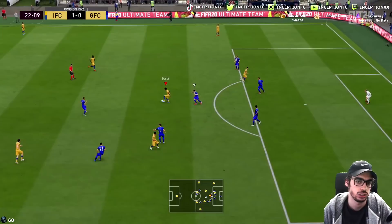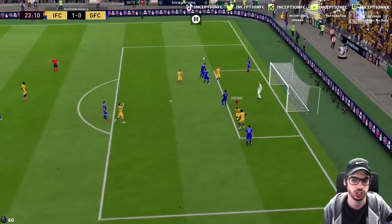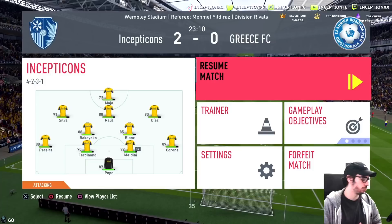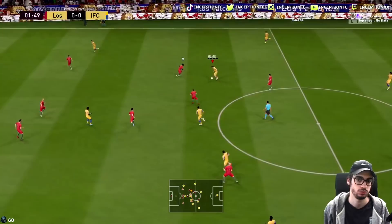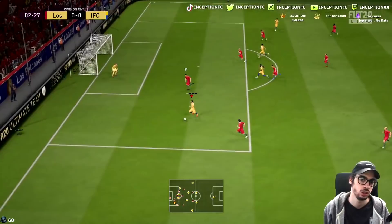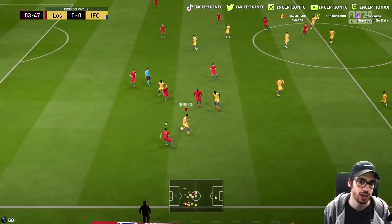Nice, good dribbling there. Try a shot from that angle — shots from those angles are pretty generic, you just try them out to see what's up. I don't feel like I need to give him any instruction yet. I'm pretty sure this guy's going to leave the game, but he's moving around the pitch really nicely — not amazingly well, but we're going to keep experimenting with it.